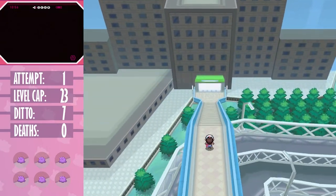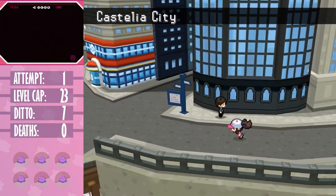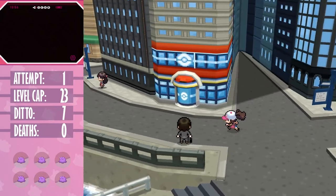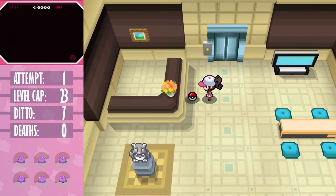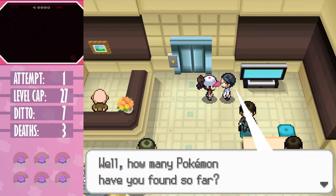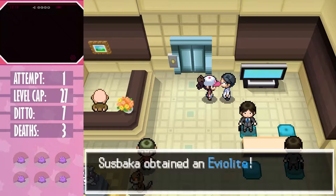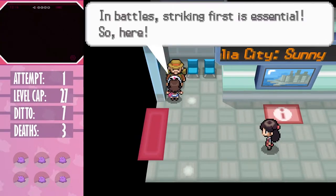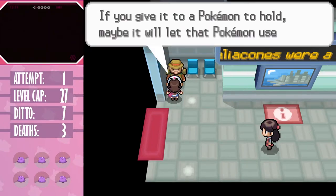Moving on to Castelia City, we get some new materials, one in particular being game-changing. First we can get three new encounters: Sandile, Zorua, and Victini. Then we can get a Smoke Ball - for my own personal sanity, as running away from wild encounters when you speed-tie with them is hell. An Eviolite, which unlike Shield is still very useful as it gives us a defense boost right from the start for a lot of trainers before the late game. And a Quick Claw, which while still reliant on luck, increases our chances of moving first from 50% to 60%.